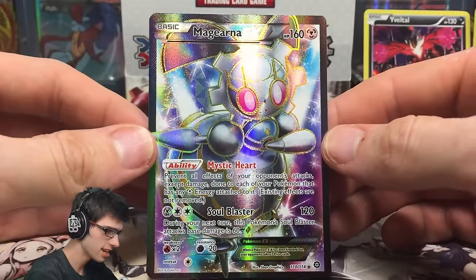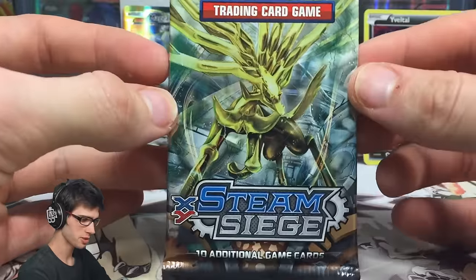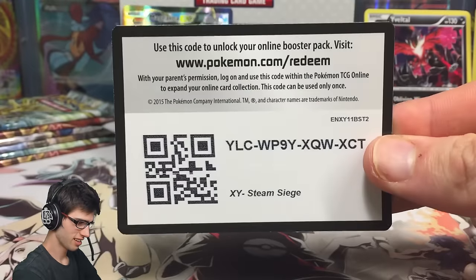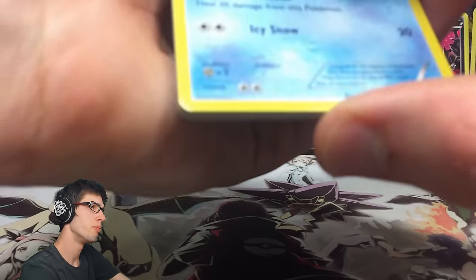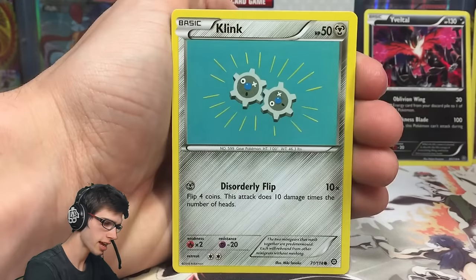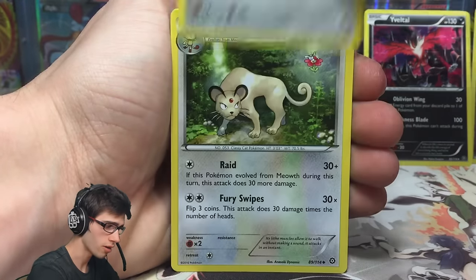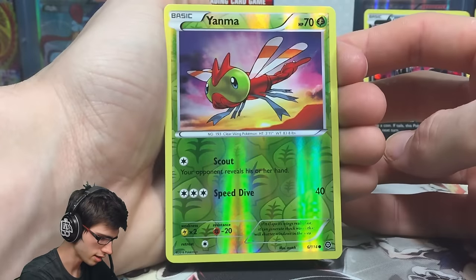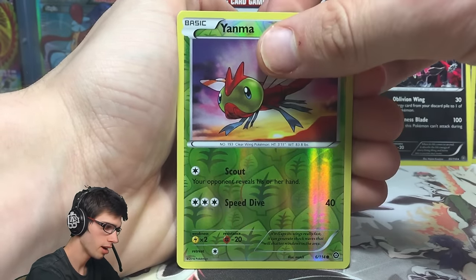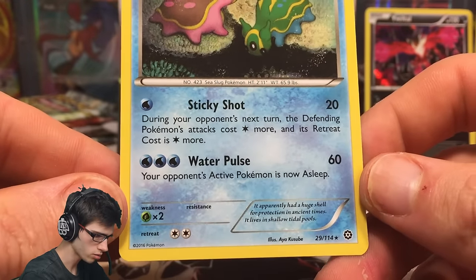What an amazing pull — it has the ability Mystic Heart and the attack Soul Blaster. What a crazy two parts — part one was amazing, part two has just kicked it up a notch. There's a code for you guys. I was just saying that box one was very standard, it felt like the pull ratios had gone back to how they used to be in the early XY base Flashfire series where you'd barely be pulling any Ultras but a lot of Holos. But this box is definitely proving me wrong. We've got a Yanma with Scout and Speed Dive, and a Gastrodon — East and West Sea Gastrodons in that one art — with Sticky Shot and Water Pulse.